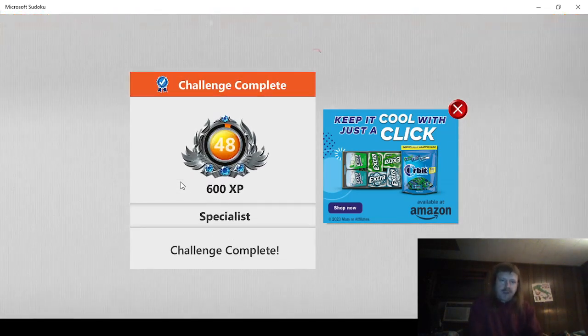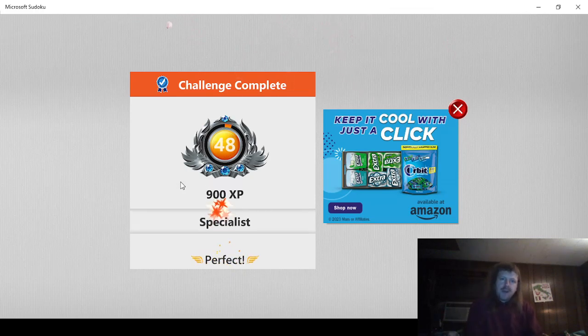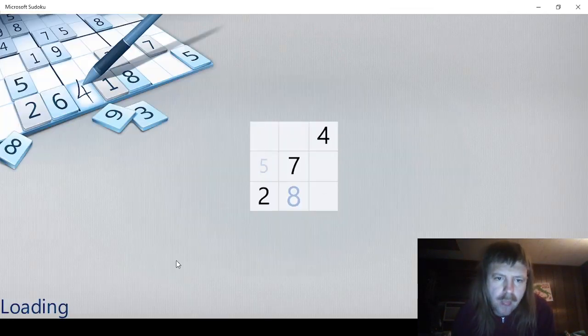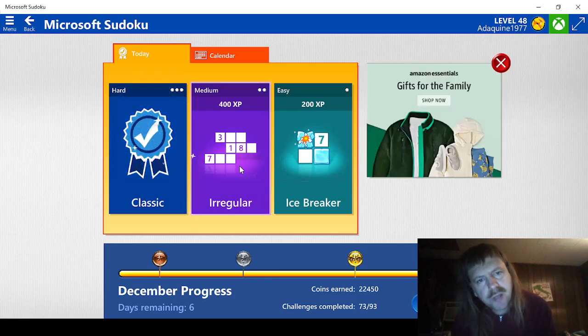Took a long time but at least we solved it. And I don't think we made any mistakes either — so that means we'll get three hundred, I think. Three hundred for flawless victory. That was nice. Okay, let's see what's next. Let's do irregular medium, just because it's a medium difficulty — not because I find irregular to be difficult at all.